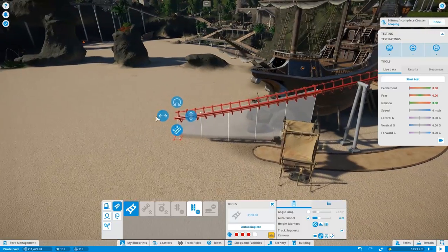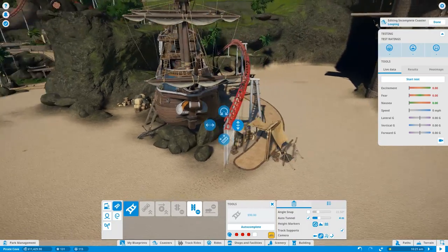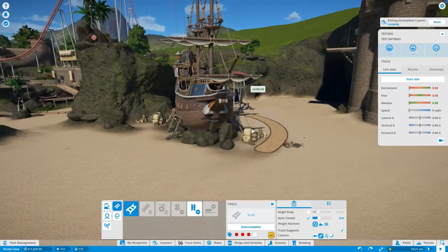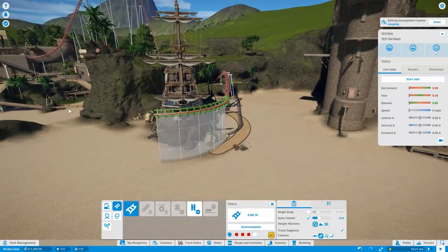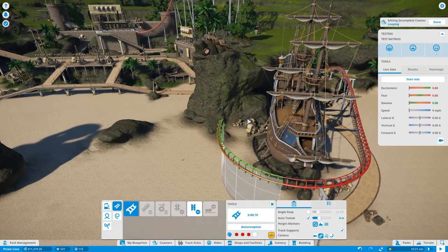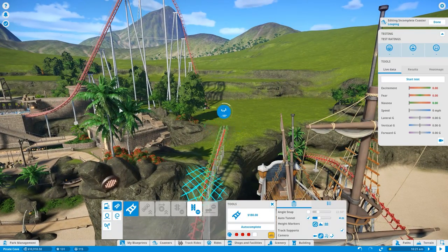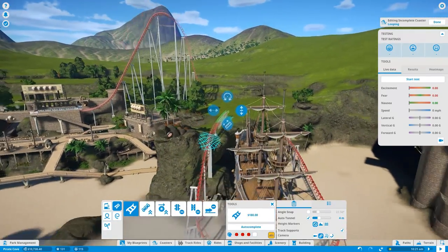That won't build — what's blocking it? There could be all sorts blocking it. I'll close that, get rid of those, that'll help. It's just too close to the ship, that's all it is. There you go — we get right near the ship and right round, exactly what we wanted. I want to go up like that and it's going to auto tunnel, but I don't mind too much. That looks alright — it goes round there, let's start a test and see what it looks like.